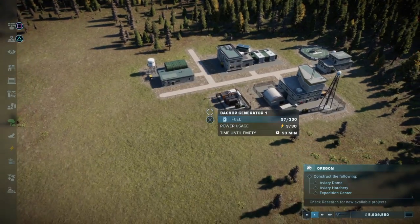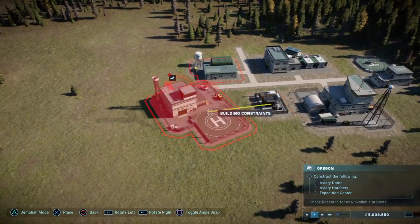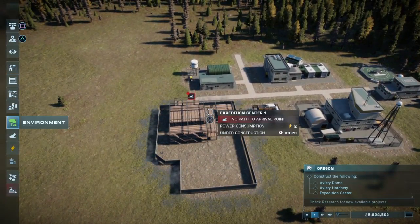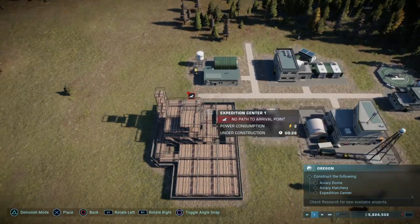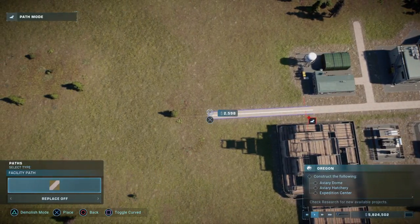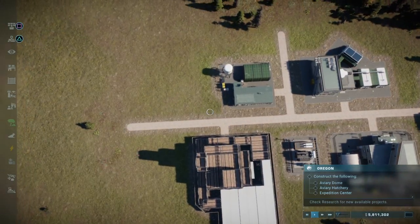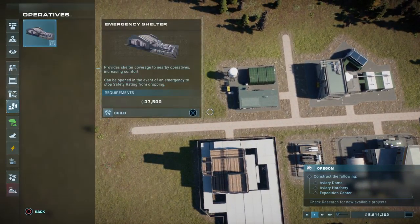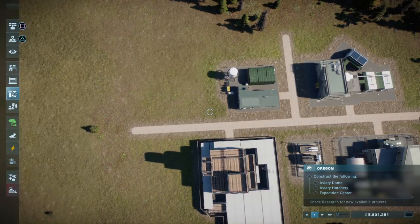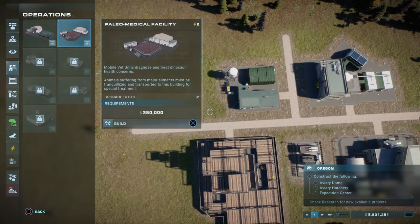We need the aviary dome, the aviary hatchery, and the expedition center. We're going to unlock the expedition center first for obvious reasons — it should be the first thing you put into any of these, especially if it's telling you it's a requirement like this one is. We'll do that and then connect it up. The problem is we need the research center to actually get this stuff, and it doesn't tell you that, which I feel like it should.